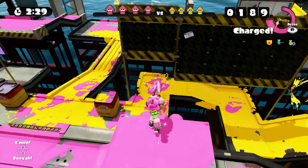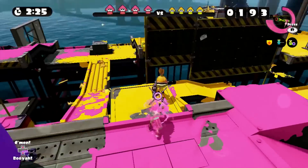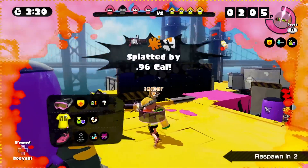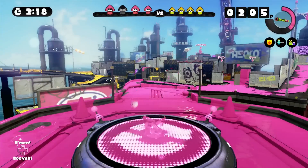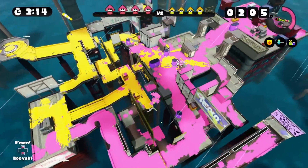Okay, where's the enemy team? There they are. Charge — nope, out of ink. I see you coming up here. Oh come on, they got me. They probably have a more powerful weapon at close range than I do. Hop over here — probably don't need that many people there.